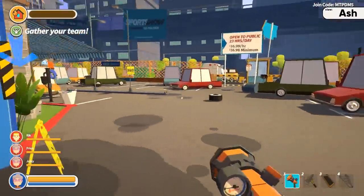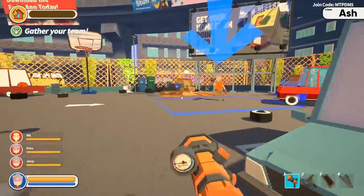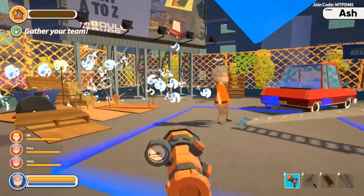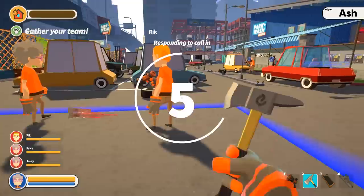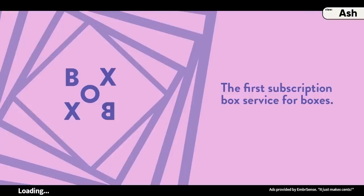I'm gonna go through the park and wash. Let's go. Gather our team! We must assemble! I dropped my ladder — I pick it up, I put it down. Blue stuff, it's almost water. The first subscription box service for box — it's called box box. It's actually pretty good.